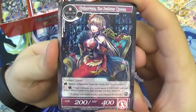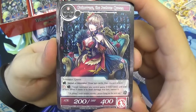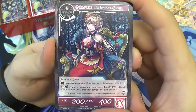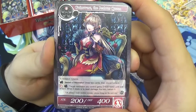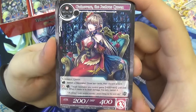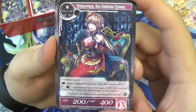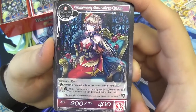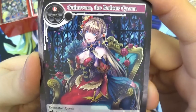We have the reprint Gwynevere the Jealous Queen from the Faria and Malgus starter deck, but with brand new artwork. She's only one fire will to drop, a resonator. She has tap: banish a resonator as a cost to draw two cards and discard a card — also known as looting. Or one fire and tap to give target resonator plus 400/400 till end of turn, but if it deals or is dealt damage this turn, you banish it. Gwynevere sees a lot of play — some people say she's the best card. She can banish herself to draw two cards.